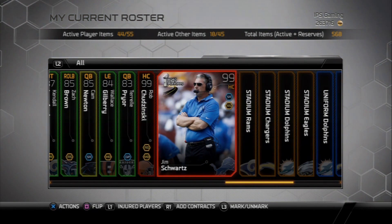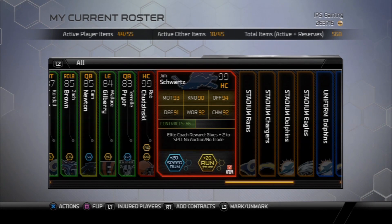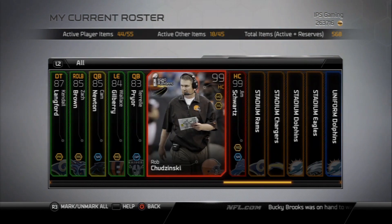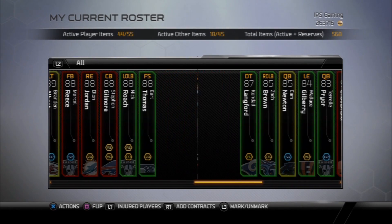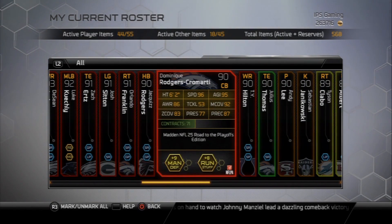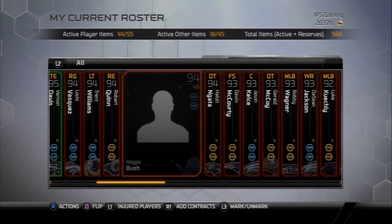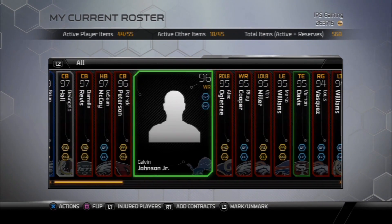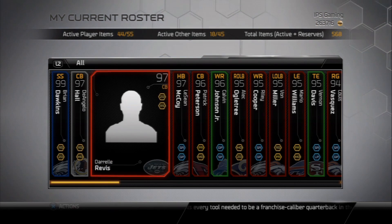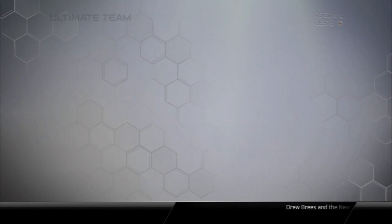I did all of the Elite Solo challenges that give you those 99 head coaches, and Jim Schwartz is now my coach. It gives plus 2 to speed, and it does have one of the chemistries I utilize, so I get plus 2 speed on all my players. That's really clutch — Tavon Austin goes from 94 to 96, my cornerbacks are boosted, Deshaun Jackson would be considered 100 speed. Patrick Peterson gets 99 speed, Shady gets 97 speed, Revis goes up to 95, and D'Angelo Hall gets 98.